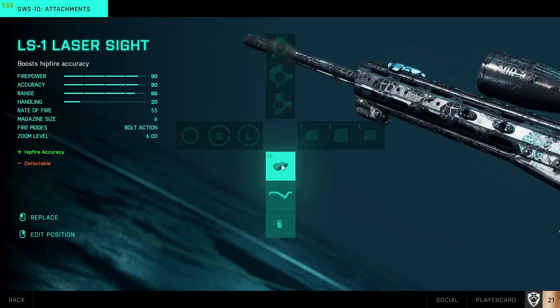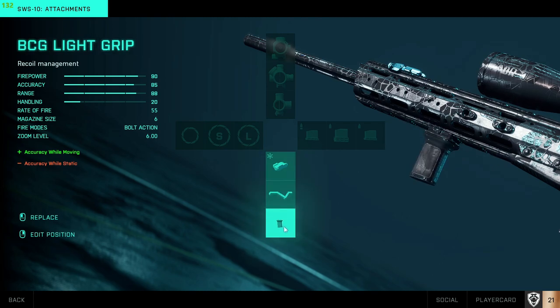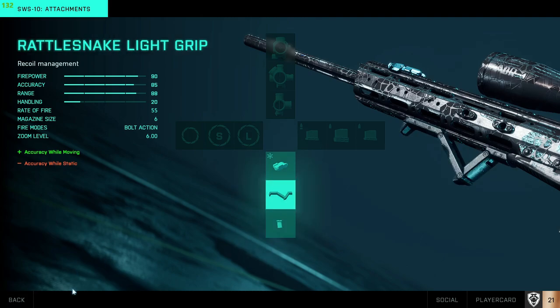Under barrel, laser sight in my opinion is the best. For those close quarters situations when you just need to hip fire and someone runs up on you, I feel like it's the best. For backups, I have the Rattlesnake light grip and the BCG light grip — kind of both the same thing, I'm not sure of the exact difference there.